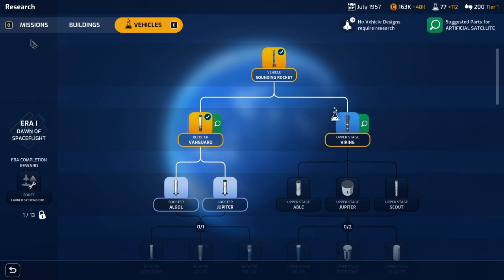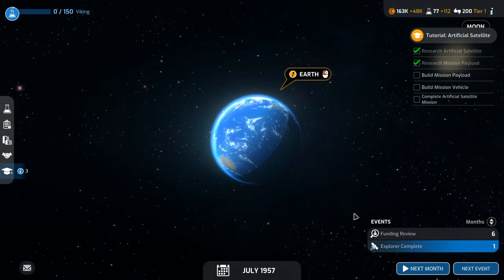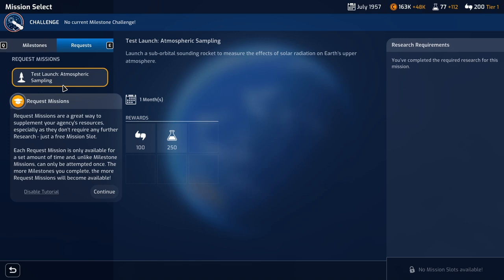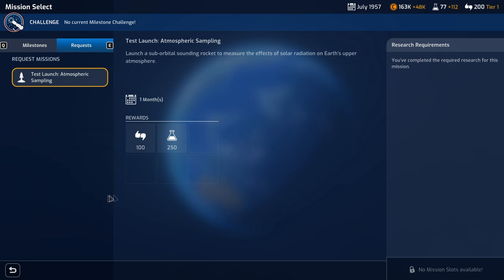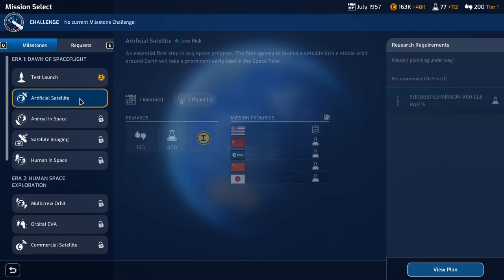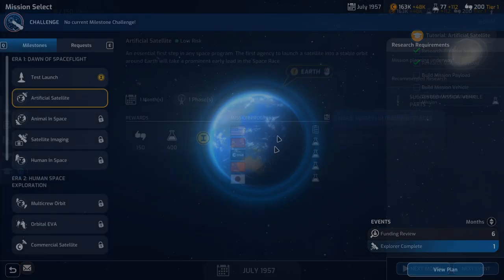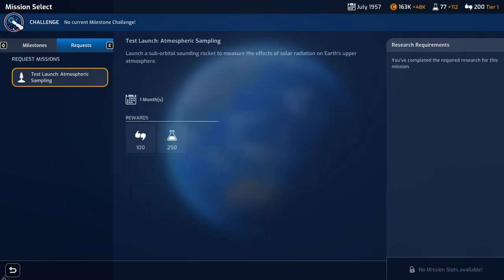Now we need to research Viking. They want me to do a test launch atmospheric sampling — it's a great way to supplement your agency's resources, especially as they don't require any further research, just a free mission slot. Each requested mission is only available for a set amount of time. They're requesting some kind of atmospheric testing — a suborbital sounding rocket to measure the effects of solar radiation upon the upper Earth atmosphere. But I can't do it because I don't have any mission slots available, so we'll wait until next month.